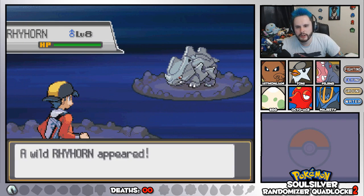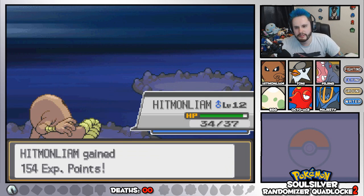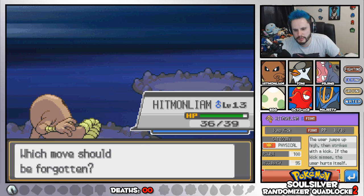What Pokemon is this? Ooh, Rhyhorn. You'll go down. He's level 13 — he wants to learn Jump Kick. Is Jump Kick like Hydro? Use a jump, subtract the kick. If it misses, it hurts itself.